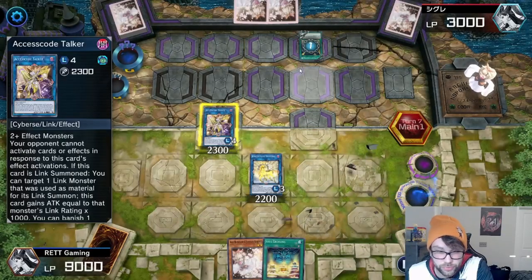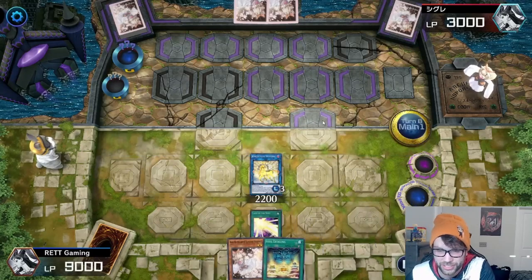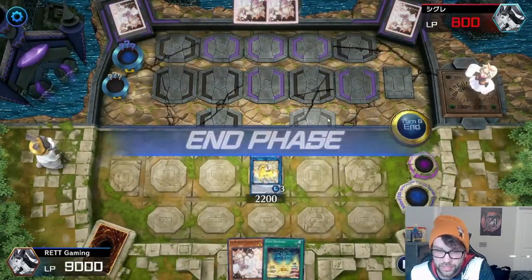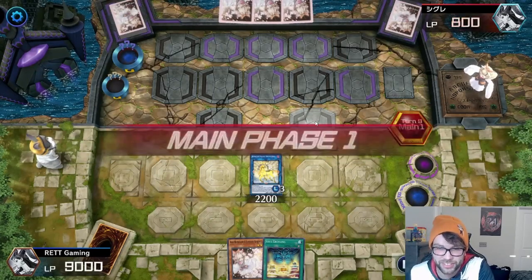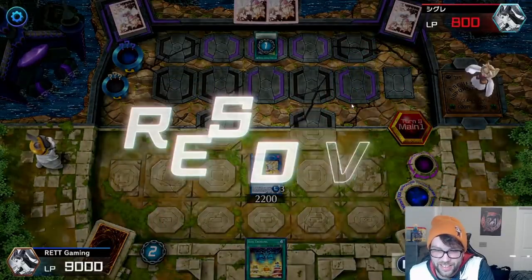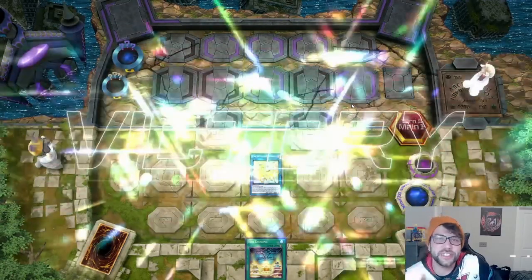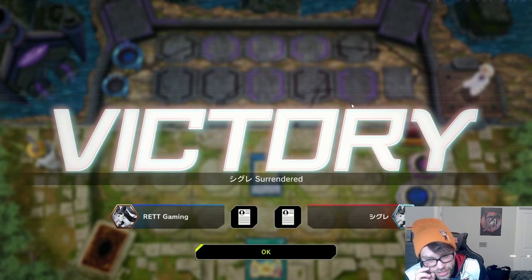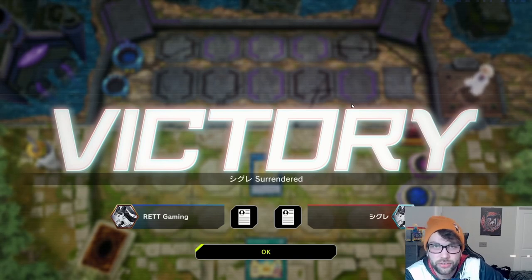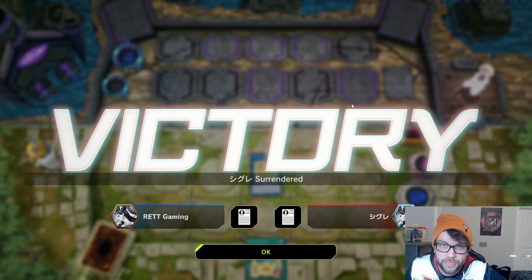He uses his Maneuvers to get rid of my Access Code Talker again — still no monsters. We are on turn eight and this kid hasn't drawn a monster yet. I use Card of Soul but I can't because I forgot I have 9000 life points — I gained a thousand from Upstart Goblin. He uses Sky Striker Mobilize and I Ash Blossom it again, and he quits right there. This last replay shows you don't necessarily have to bring out Obelisk in this deck — you have other options like the link monsters.